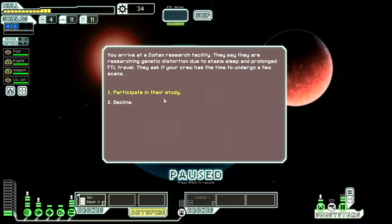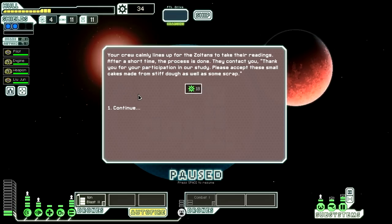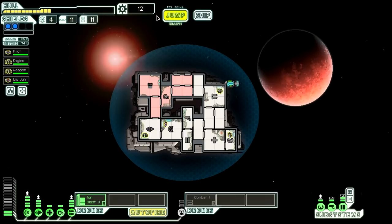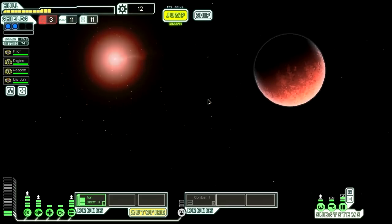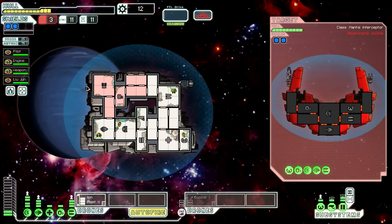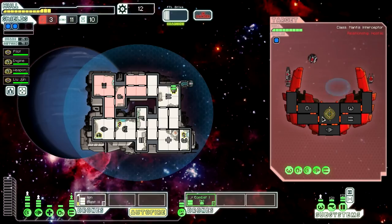Of course we start in a nebula because otherwise it would be far too easy. We can jump out of it if we jump as far as we can go. You arrive at a Zoltan research facility — they say they are researching genetic distortion due to stasis sleep and prolonged FTL travel. They ask if your crew has time to undergo a few scans. Yeah, we'll participate in their study. That gave us 18 scrap and nobody died — good news. Engines go up and we have another 5% dodge chance when someone is actively manning the engine room. We really need some fuel.